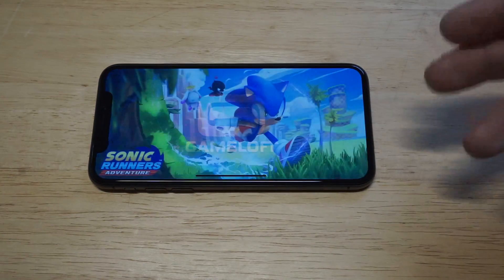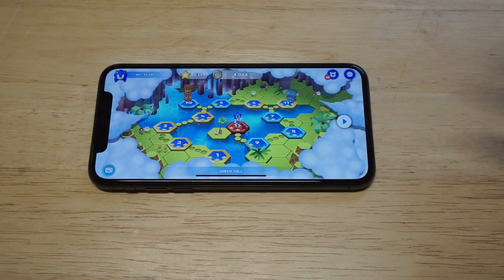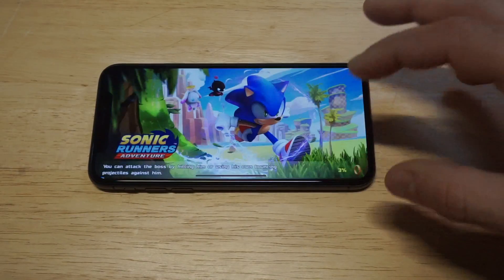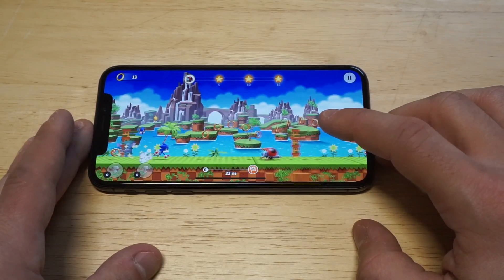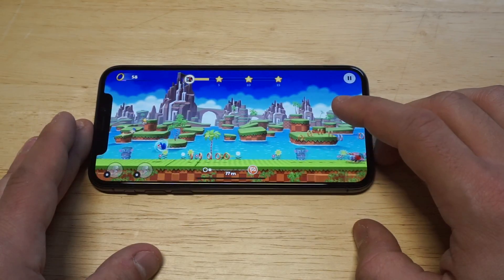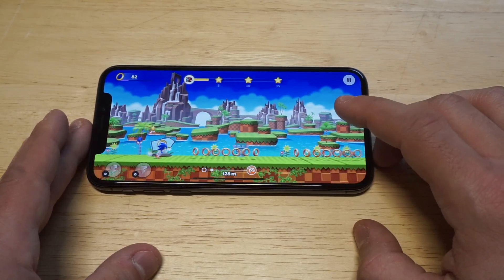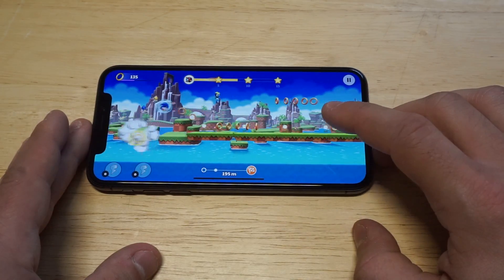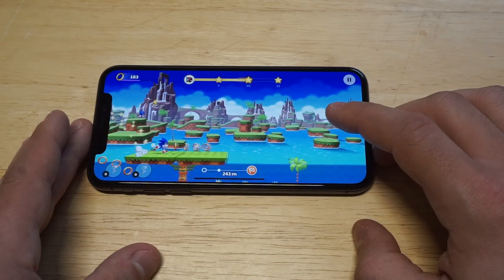The next game we've got here is going to be Sonic Runners Adventure. This game is awesome. It came out earlier this year and I'd have to say it's probably the best Sonic game to play right now. It's a constant runner game, so you're always going to be moving, but it's got the classic Sonic theme, the classic music, a lot of the classic characters, and there's over 42 different levels to play through. So there's definitely a lot of content. You've got Dr. Robotnik, Tails, Knuckles — pretty much every character you can imagine in the Sonic universe that you can unlock. It's just a really fun game, so I absolutely recommend it to all the Sonic fans out there.